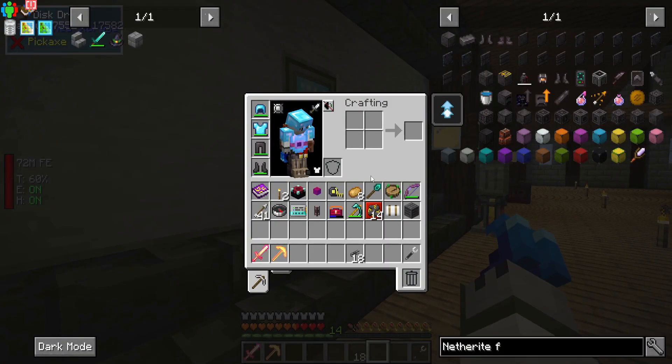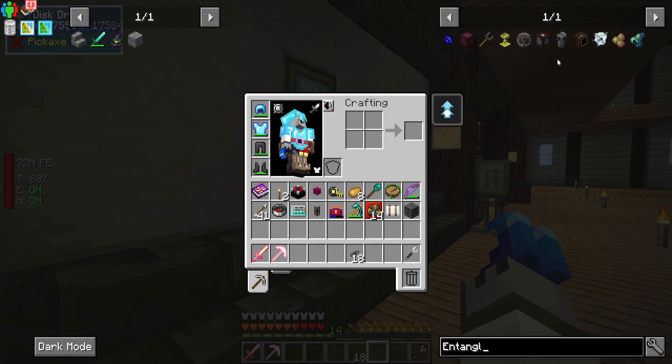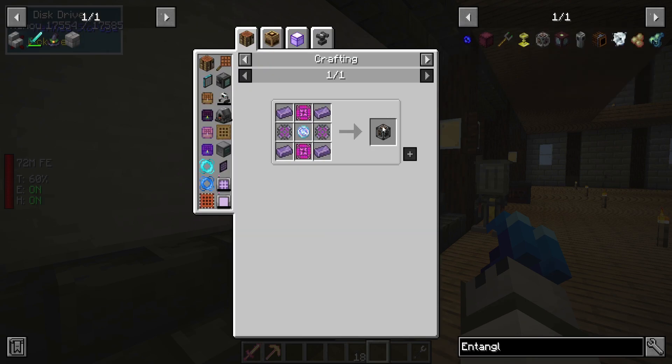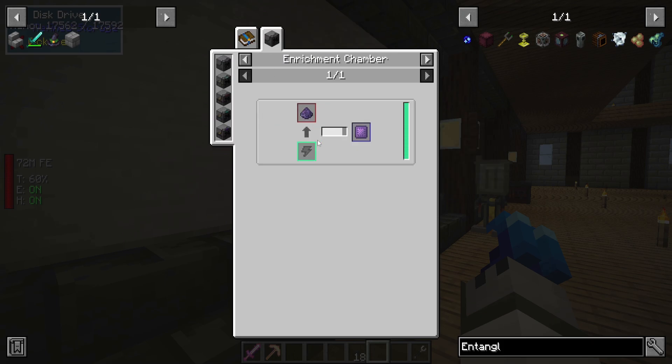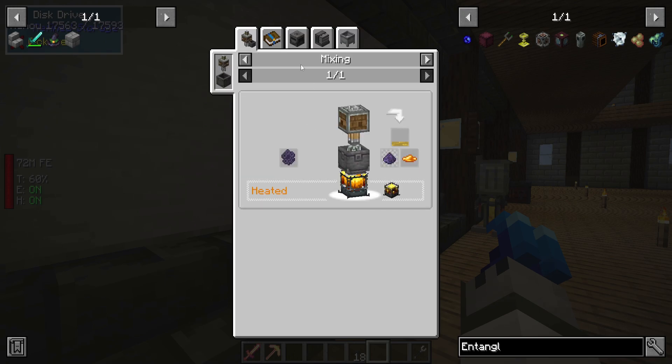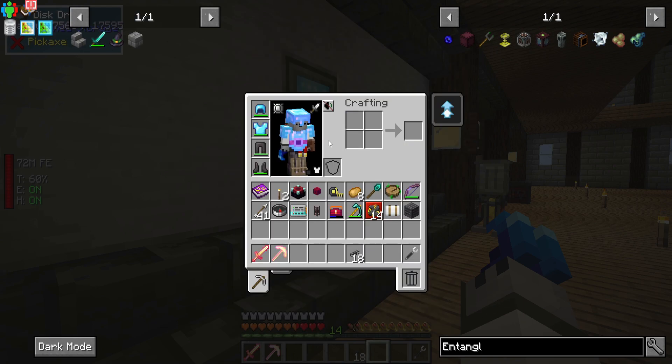I want to make an Entangloporter — I think it's called Quantum Entangloporter — okay, I said that correctly, well done. This requires pretty much the maxed-out upgrade materials from Mekanism itself. Let's start off with the Atomic Alloy because that's going to be very important. It requires a Reinforced Alloy and some Enriched Obsidian. To get that I need to make fine obsidian dust, which requires obsidian dust.